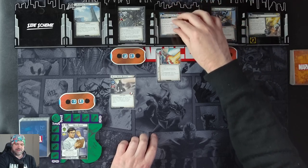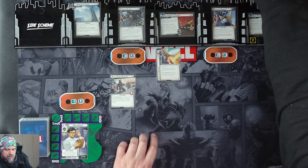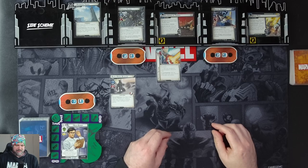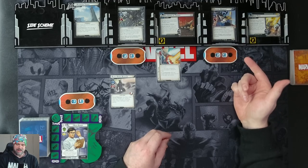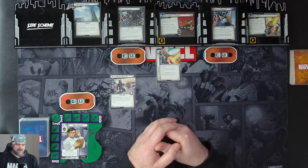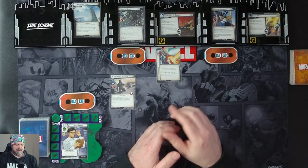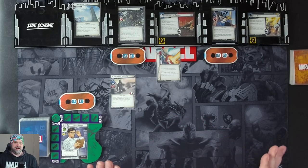For the Armies of Thanos main scheme, that's Corvus Glaive's scheme. It has a forced interrupt when it would complete: remove all threat from this stage, then deal each player one face down encounter card. It comes in with one threat. Proxima Midnight: scheme of one, attack of two — forced interrupt when she attacks you, choose to either deal one damage to Avengers Tower or give plus two to that attack. Corvus: after he makes an undefended attack, discard the top card of the encounter deck and deal one damage to Avengers Tower for each boost icon on that card. He has scheme two, attack one, health of eight. Proxima has health of nine. They both have a condition that they cannot be defeated while the other villain has any hit points remaining.